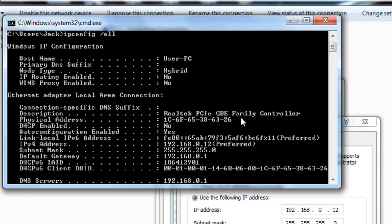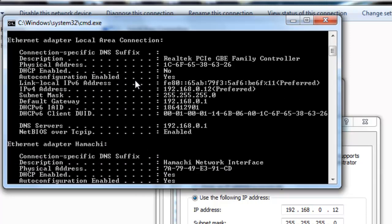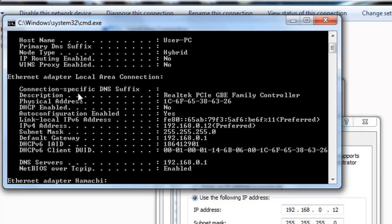Scroll to the top and find — I'm connected to the Local Area Connection, that means just by wire. If you're connected wirelessly, just find Wireless. You want to look for the IPv4 address.